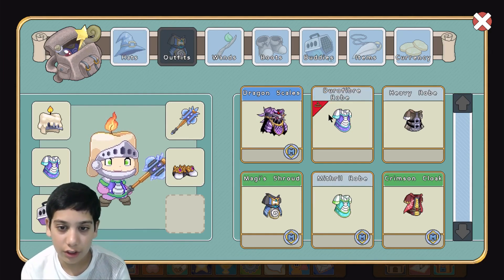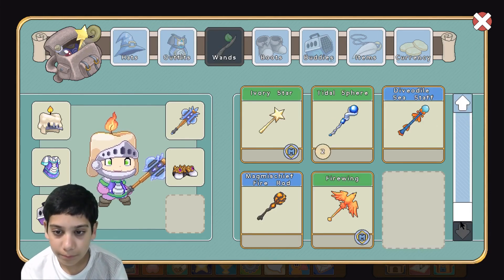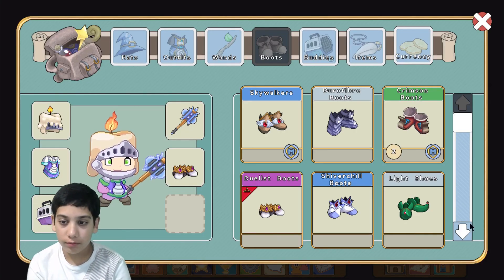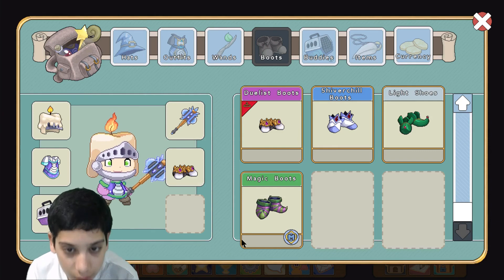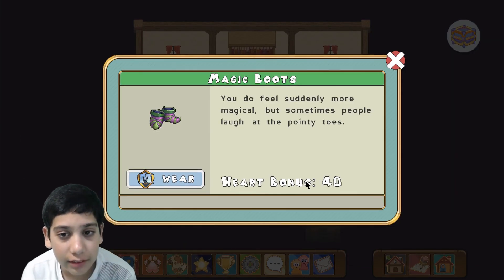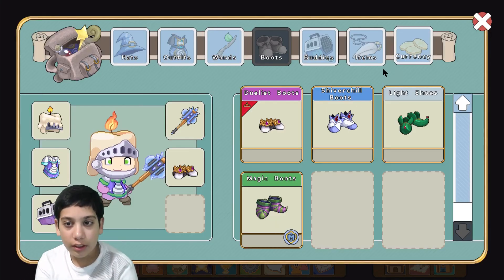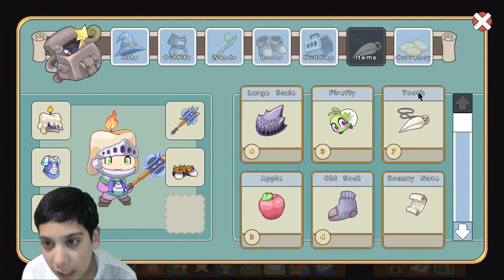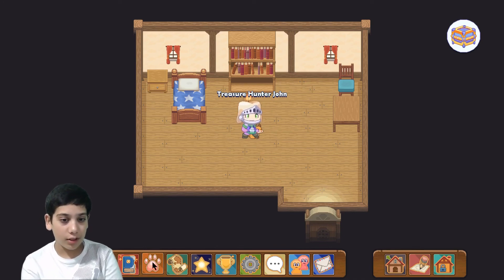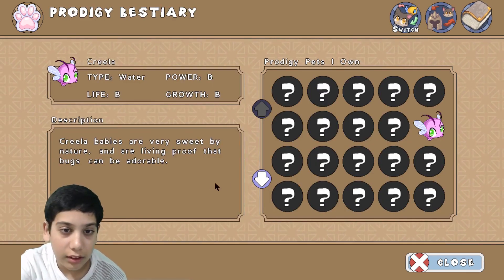I wonder what Slurpee is up to. In here you can see the hats I've got. Let's see if I got any of the dualist stuff — nope, not at all. These are all the robes I've got. I got the dualist boots already. These boots look like the trail master boots but they're actually the magical boots, which is kind of annoying.